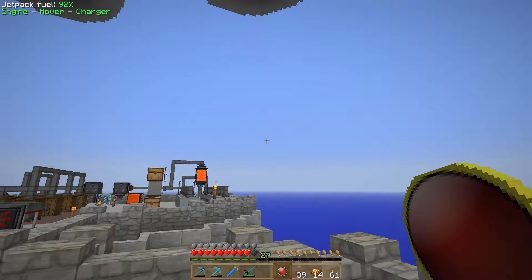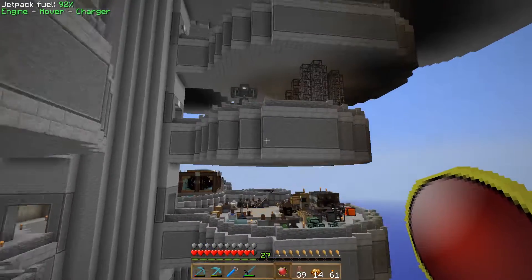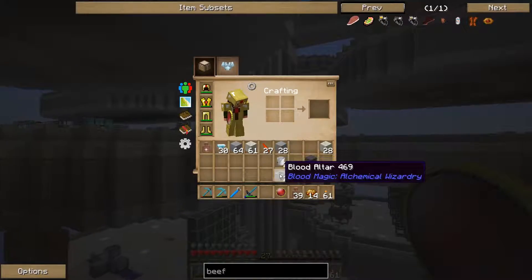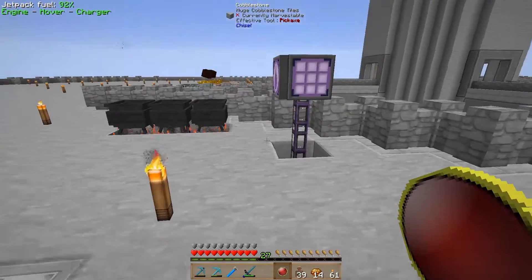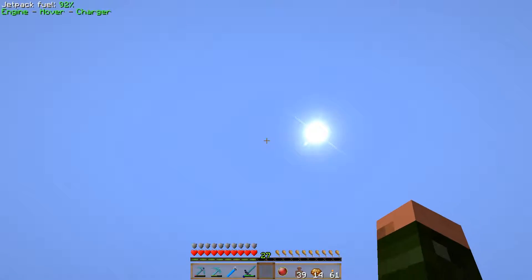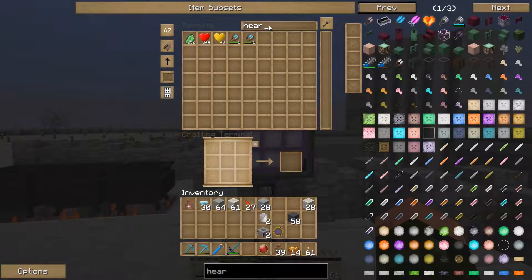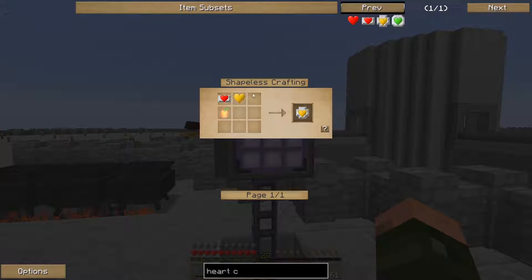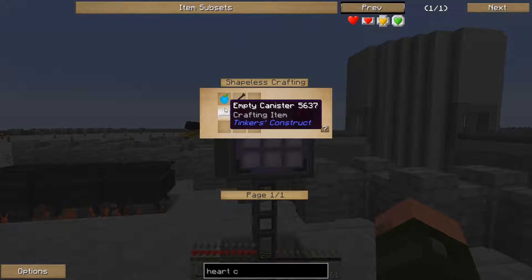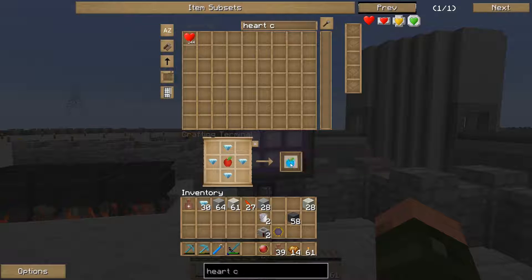I can right click that and it takes some of my health. If I was next to a blood altar it would go into the blood altar. Something you'll notice is I don't have that much health — I only have one line of health bars. So I think it's about time that we look into heart canisters. Now, to make the yellow ones we're going to need red ones anyway, and I want to make ten of these, which means twenty of those — twenty jeweled apples.